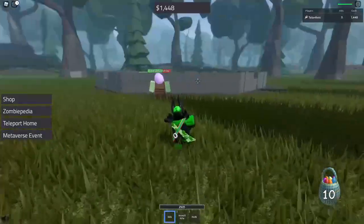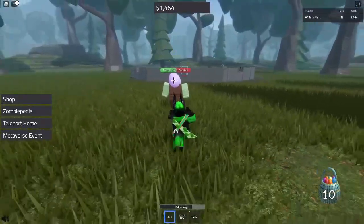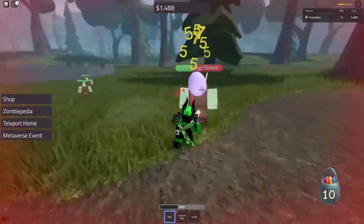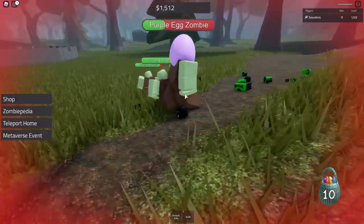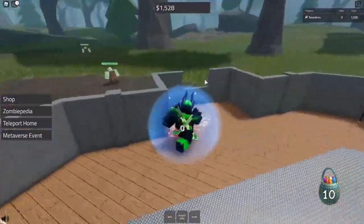Why does it keep making me turn? That's really weird — the guns are a little broken, I guess. I'm not even pressing anything, just walking directly backwards. One of those big ones did a lot of damage — it takes half your health. But we're already at 10. Just keep killing the egg zombies — I'm gonna speed this up, it's just gonna be me shooting egg zombies.